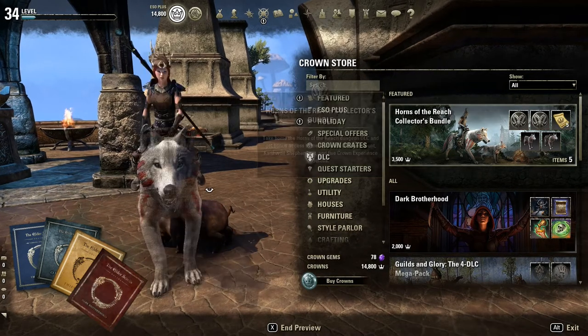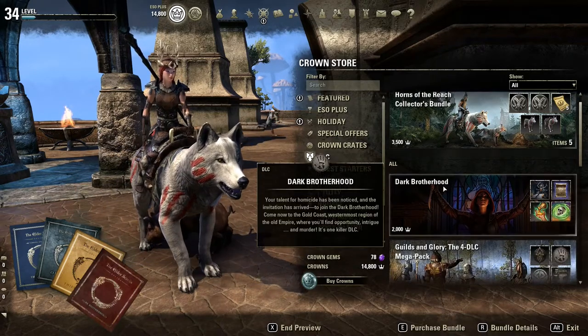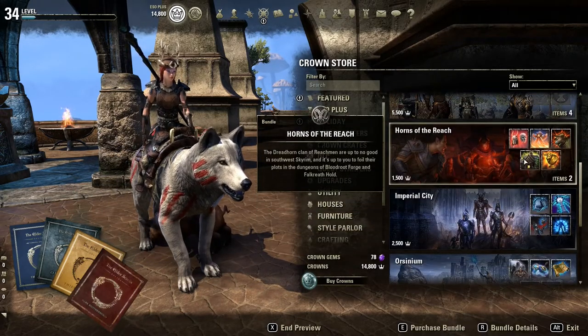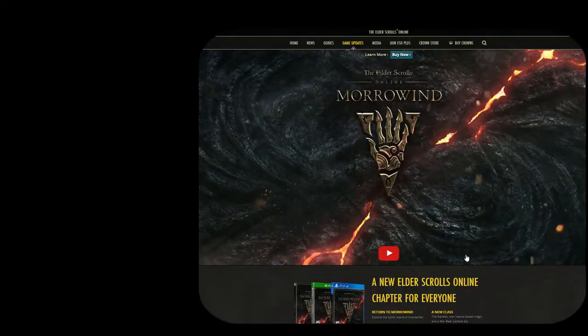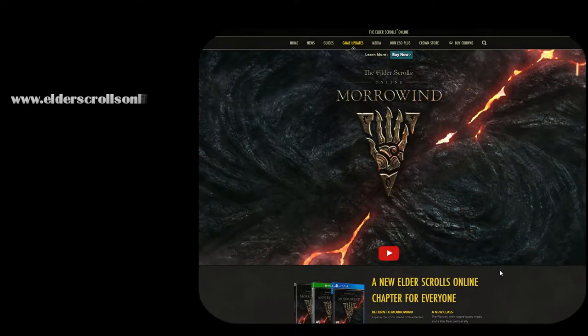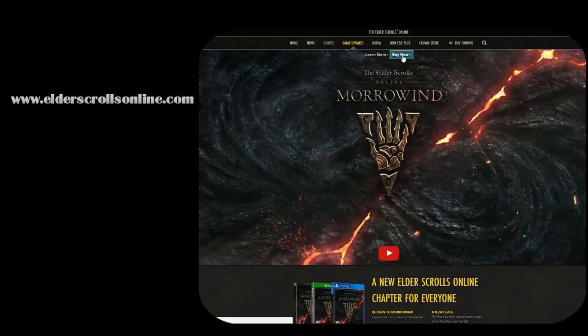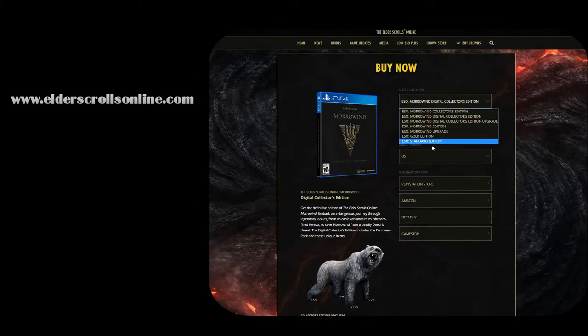These will not be accessible with the base version of the game and must be purchased separately or in a version of the game that includes them. Knowing about these DLCs ahead of time will help determine which version of the game you purchase. So, first things first, we're going to navigate to ElderScrollsOnline.com, and as of the making of this video, you'll be greeted with this image and we're going to click on Buy Now, which will take you to a page with the different pack options.